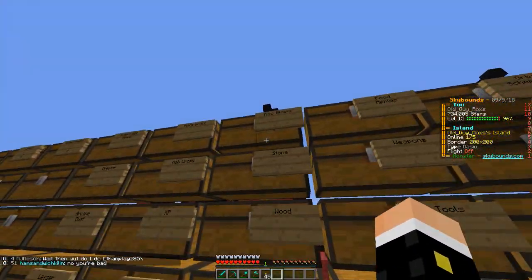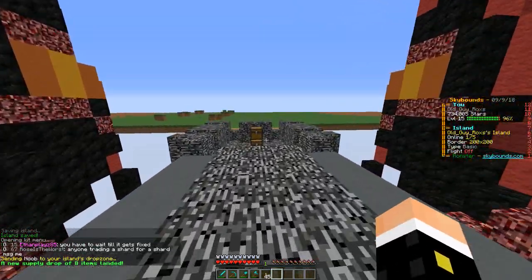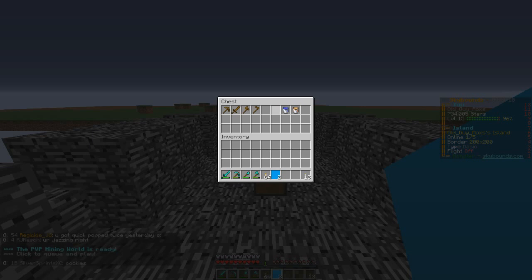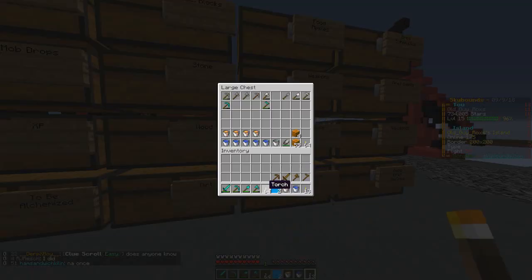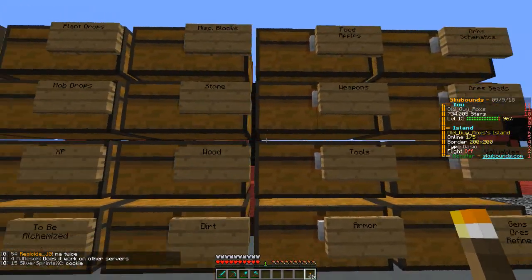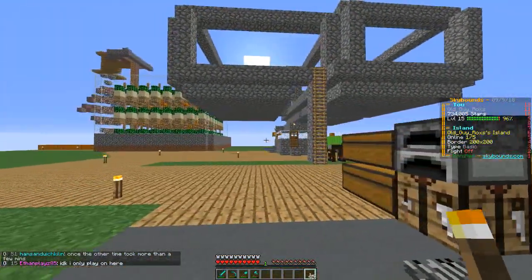I've only got enough glass for maybe one row and I need four, and I'm going to need more sand after a while too. The other thing I wanted to make sure you guys are doing — and I'm probably not doing it enough either — but the way the economy is, every little bit helps. These saplings, torches, and buckets are all things you don't have to go buy. Especially the buckets of lava and the torches. The way the economy is now in Sky Bounds, especially at the early going, having this stuff available so you don't have to buy it is pretty important to save your stars.